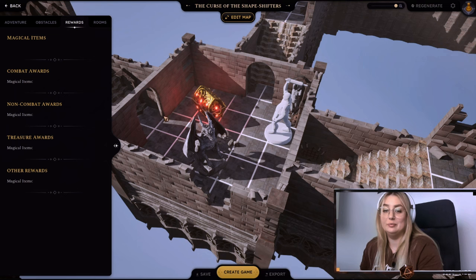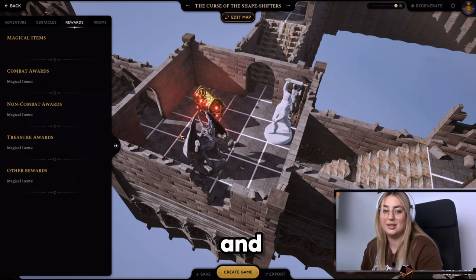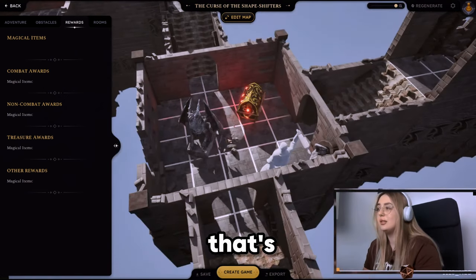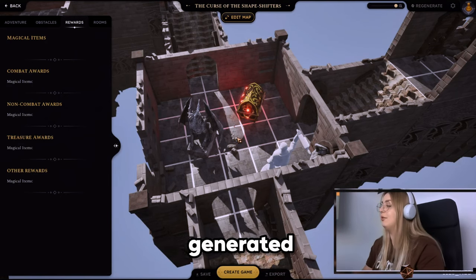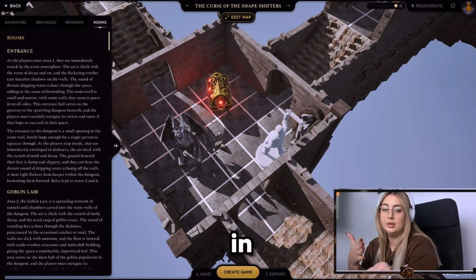The next section is Rewards — who doesn't love rewards, right? Here you would normally see the possible treasures and loot that you can collect. At this moment there's nothing yet — I'm not sure if that's because the story has no loot right now or it hasn't been generated yet.